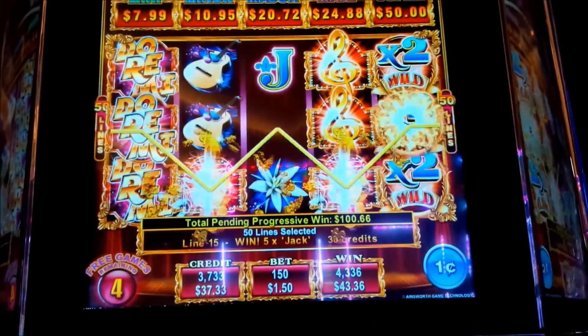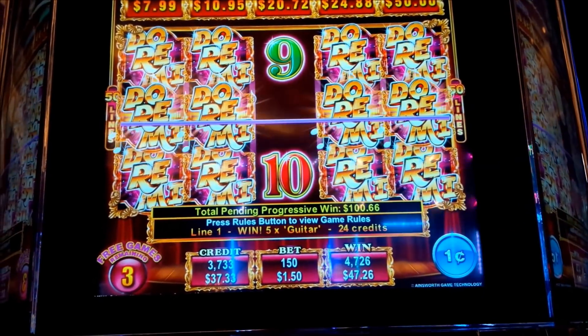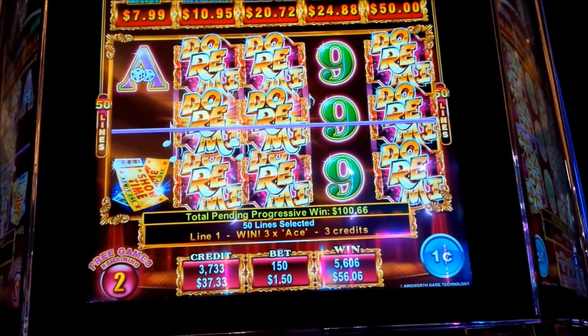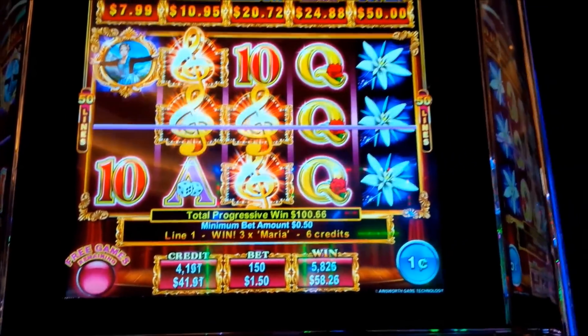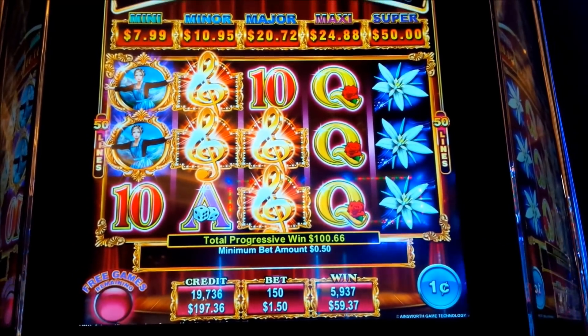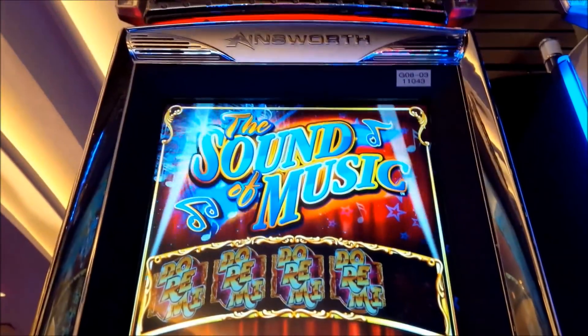Let's see what we got — now we have extra games. Oh man! What a great bonus, I love it. We got $100 on the progressive and $60 on the base — we've doubled up. I love it. Let's do a backup spin. Alright everybody, The Sound of Music coming through!